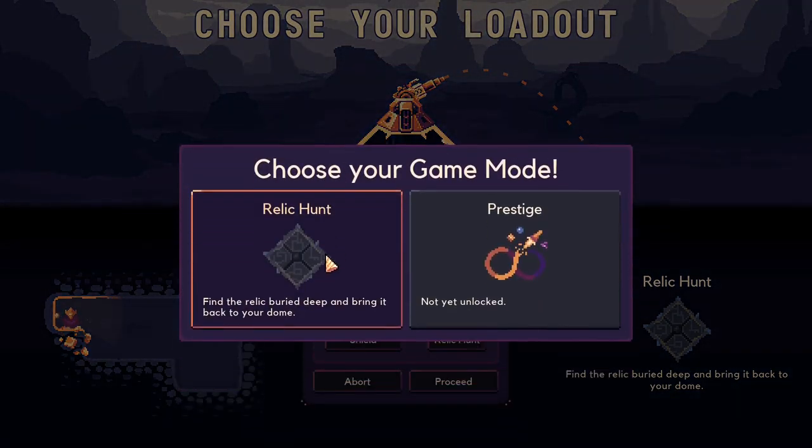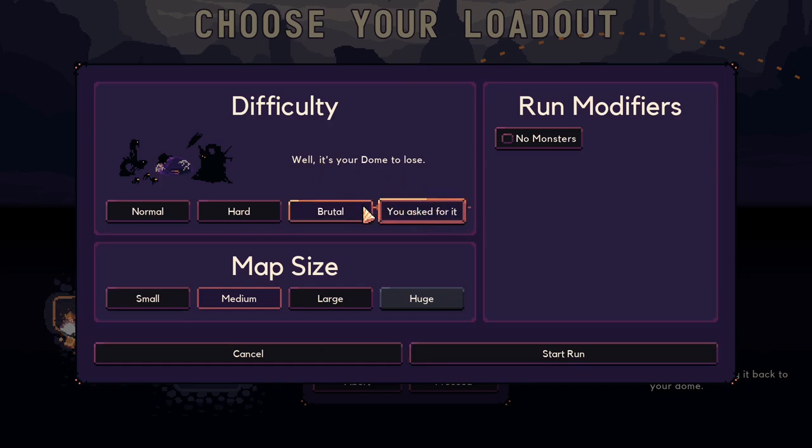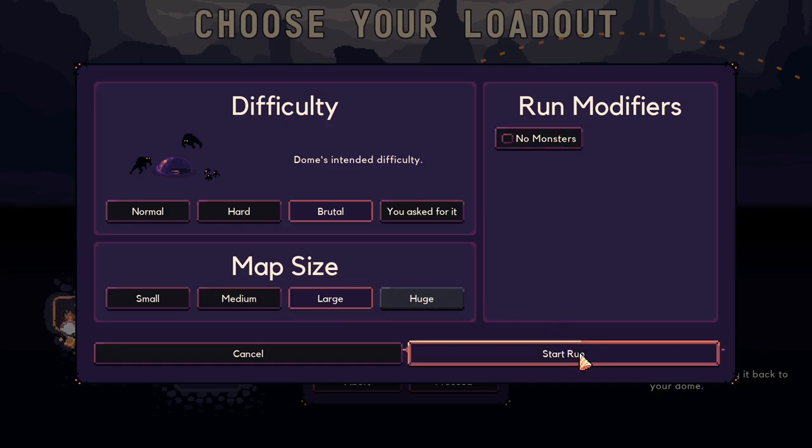There is a new difficulty — you asked for it — but no, I'm not gonna do it. I'm just gonna continue on Brutal. I can have a large map, and I think I will take it. No monsters? Why would you even take that?